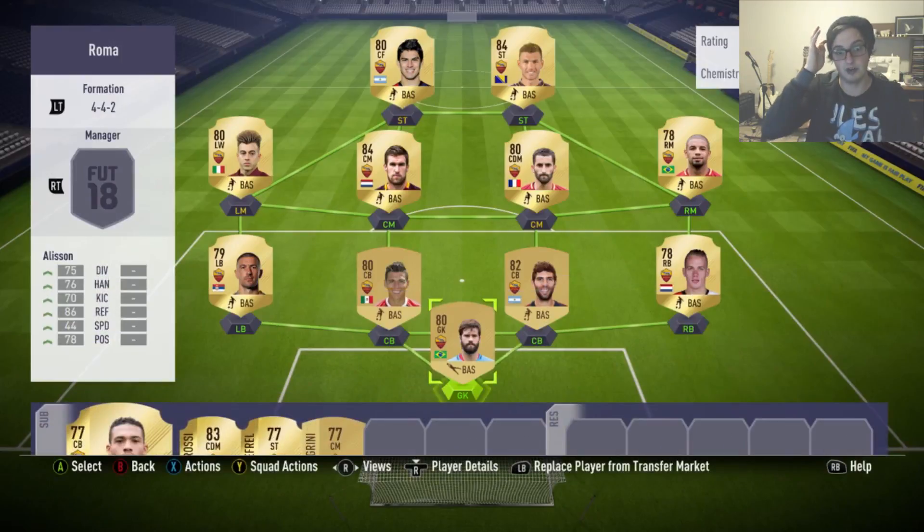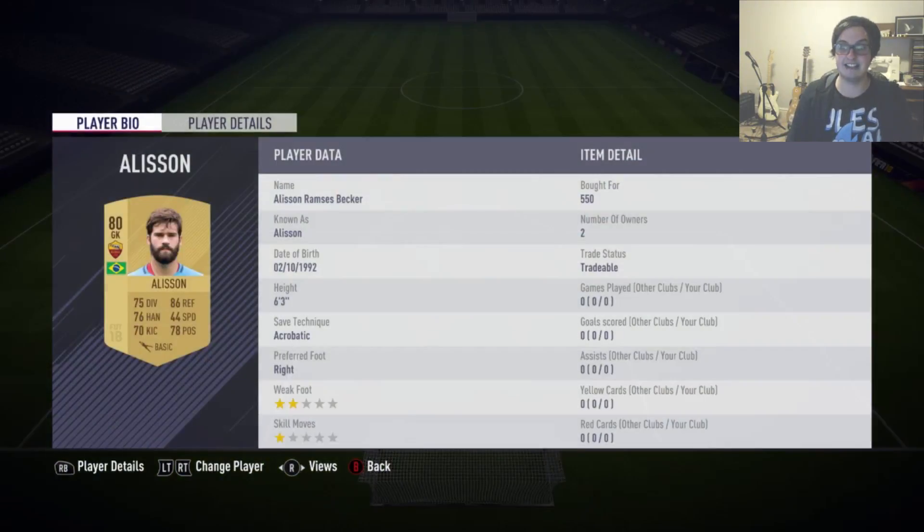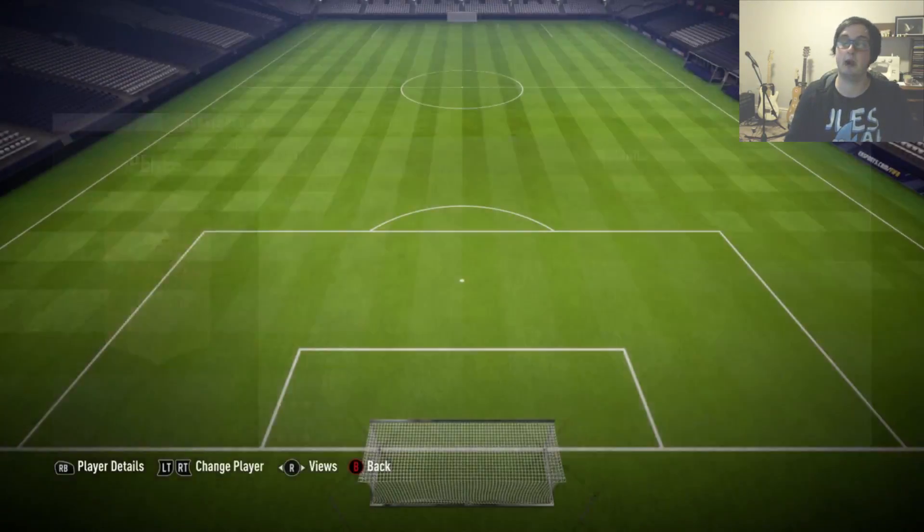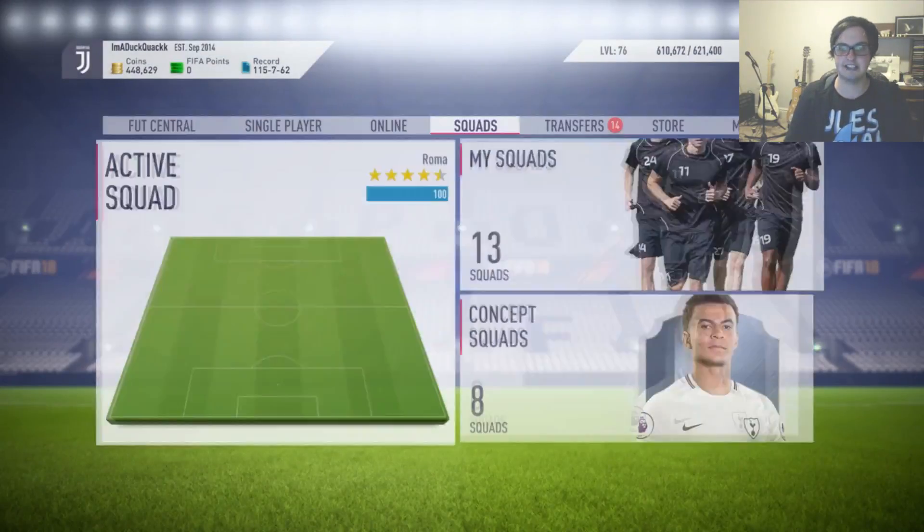Then we get to one like Roma, which is full gold and fairly high rated — and we're still spending basically discard value. 1,500 on Dolorossi, which I'm actually using in my squad so I'm not too mad about it. 2,700 for Dzeko, but he's an 84-rated player so he'll hold his value.